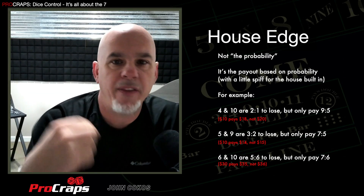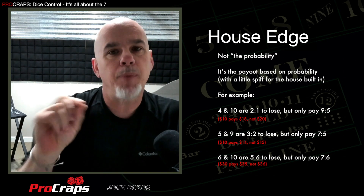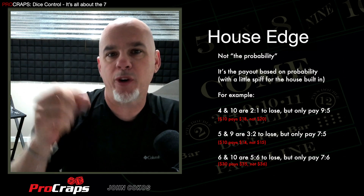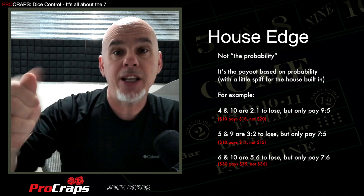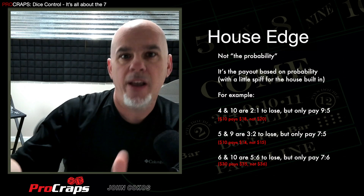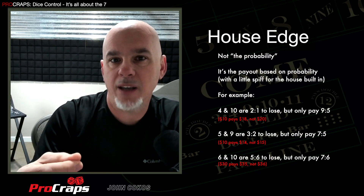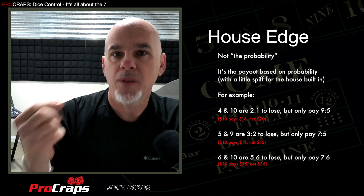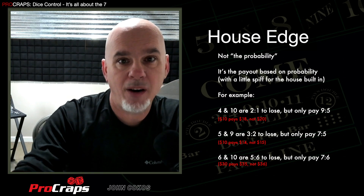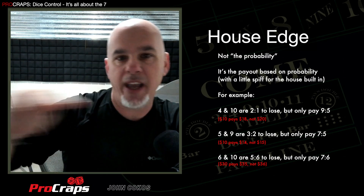Let's take a look at house edge and see how this is calculated. A lot of folks think that the house edge is the probability that the casino has of winning over you. That's partially true — the probabilities are what chance they're going to win. But the house edge is actually a commission they take off the top of every winning bet based on the probability. For example, look at the four and the ten. They each have three ways to roll versus six ways to roll a seven — a two-to-one disadvantage. Those bets should pay you two to one. However, a $10 bet pays you only $18. They pay on a nine-to-five payout schedule — and there's the house edge.